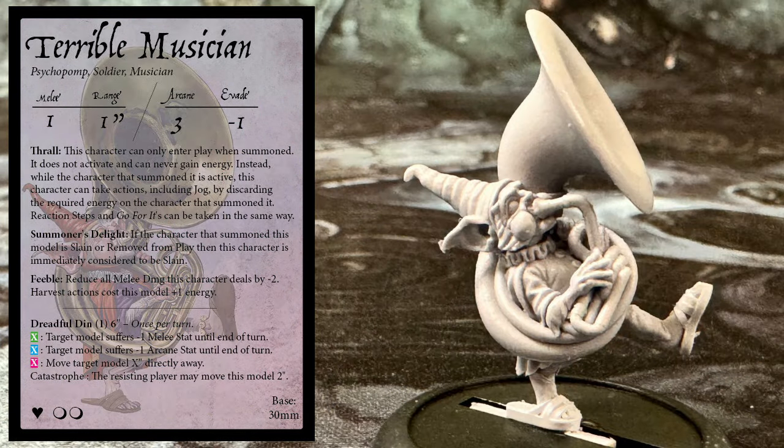Our fourth Psychopomp is the Terrible Musician, who has the keyword Soldier and Musician. He is melee 1, range 1 inch, arcane 3, evade minus 1, and he has 2 wounds. Once per turn, he can make a Dreadful Din. This costs 1 energy and targets 1 model within 6 inches. If played with a green card, the target suffers minus 1 melee stat until the end of the turn. If played with a blue card, the target suffers minus 1 arcane stat until the end of the turn. If played with a red card, the target model is moved X inches directly away, where X is the value of the card. On a catastrophe, the resisting player can move the Musician 2 inches instead. An interesting aspect of the Dreadful Din is that it isn't reserved for targeting enemies — you could use the Musician to force march one of your own characters. Gaining up to 3 inches of movement could make the difference between snagging a Moonstone or preventing an enemy charge.